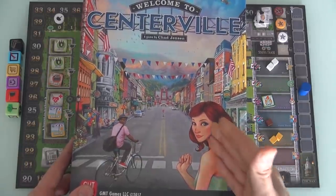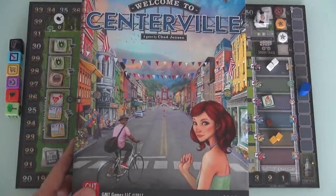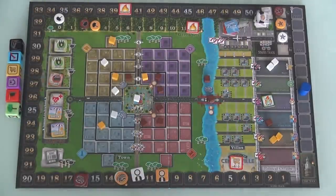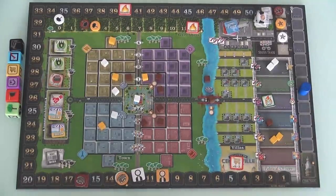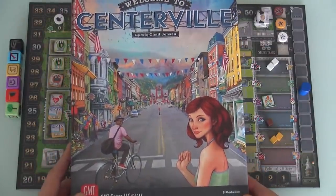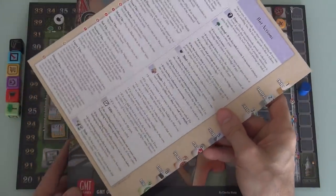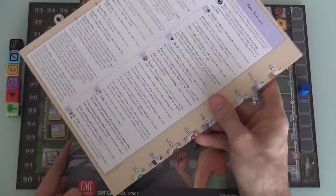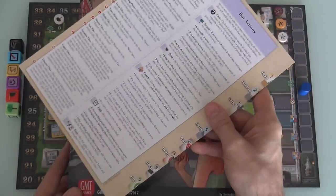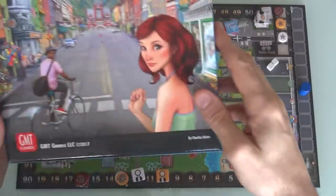I can heartily recommend Welcome to Centerville as a two-player game now, which I really couldn't do originally because I just didn't think the original two-player rules were that great. If you're playing with three or four players, there is no bot — it's just a normal three- or four-player game. I have to admit I'm shocked that Chad Jensen did not make solo rules. I think by yourself you could probably play against two bots and have a pretty good solo game. I haven't tried it, but I bet it would work — I'm really curious to hear if other people have pulled that off.